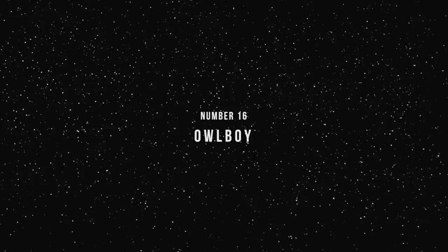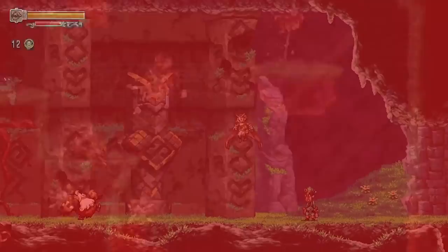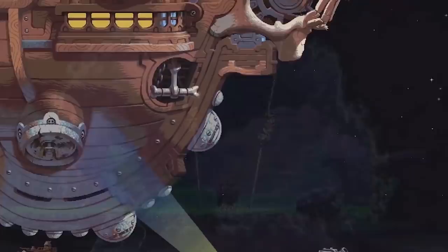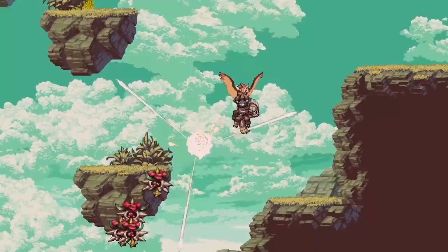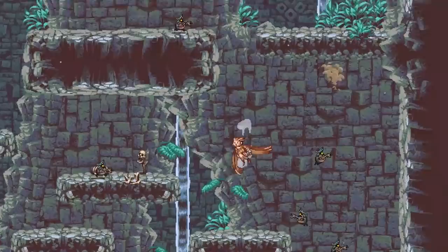Owlboy is yet another game in the Metroidvania mold, but instead of gaining new abilities by acquiring gadgets and gizmos, you recruit friends, each of whom has a distinct weapon that can help you advance. Owlboy is also unique because you can fly. While other games might wait until the end of your quest to endow your character with such a powerful ability, here you have it from the get-go. The game's various areas have you solving puzzles, defeating bosses, and enjoying some great action sequences, but it's the game's emotionally charged presentation that helps Owlboy truly soar.